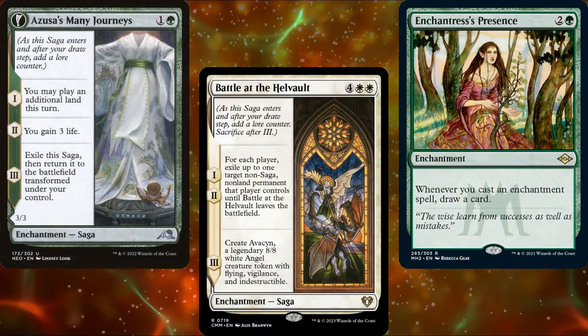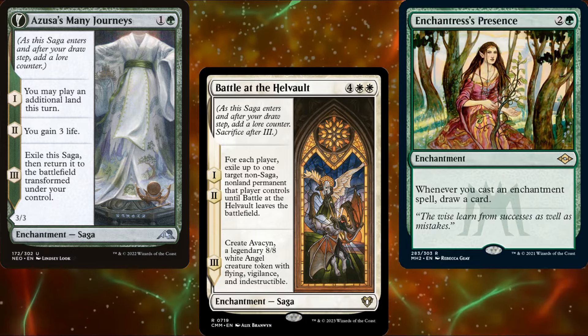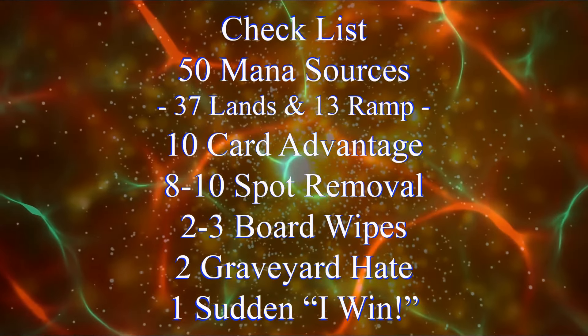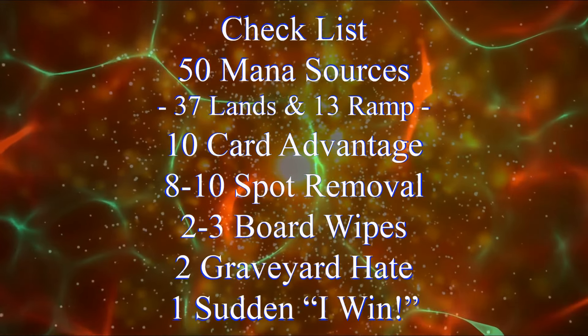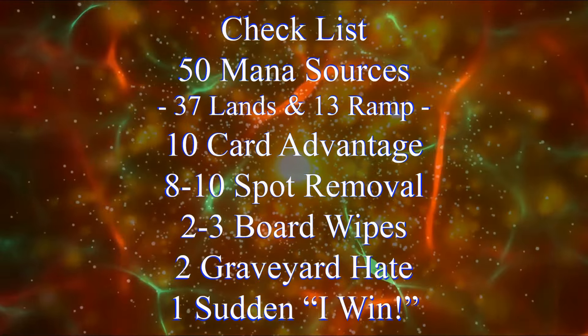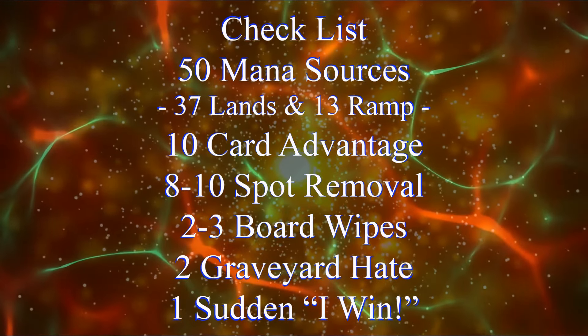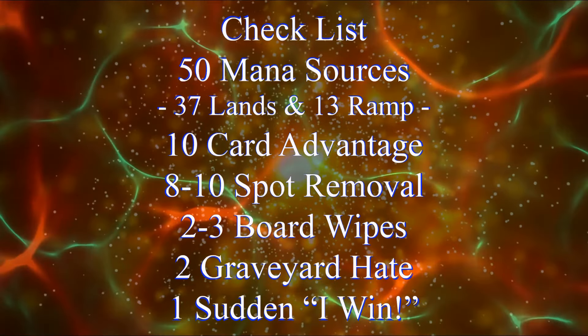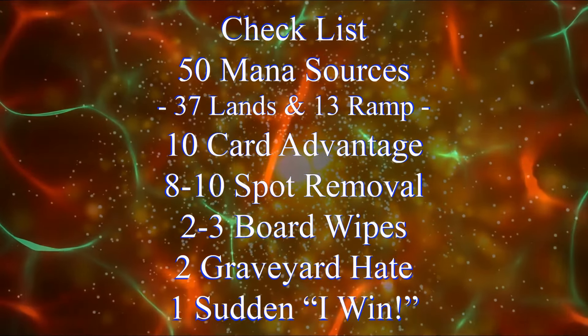In order to build a functional commander deck, you need lots of different pieces, which is why I rely on my handy-dandy checklist: 50 mana sources, usually split between 37 lands and 13 pieces of ramp; 10 pieces of card advantage; 8 to 10 pieces of spot removal; 2 to 3 board wipes; 2 pieces of graveyard hate; and 1 'suddenly I win' card.